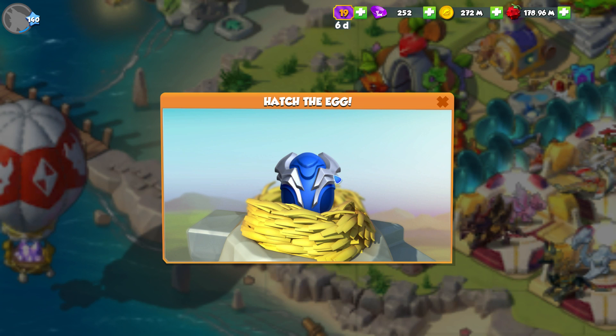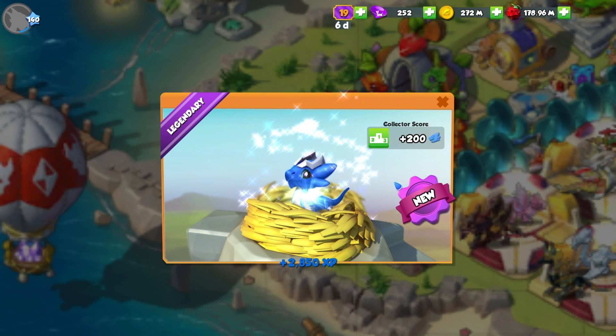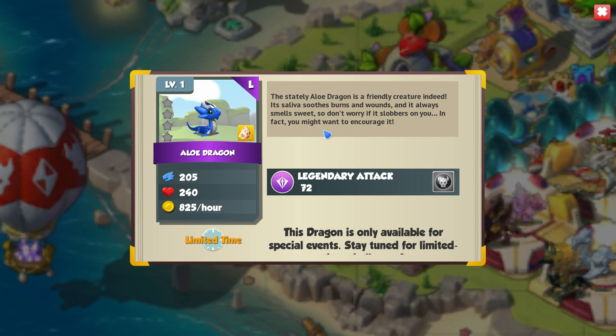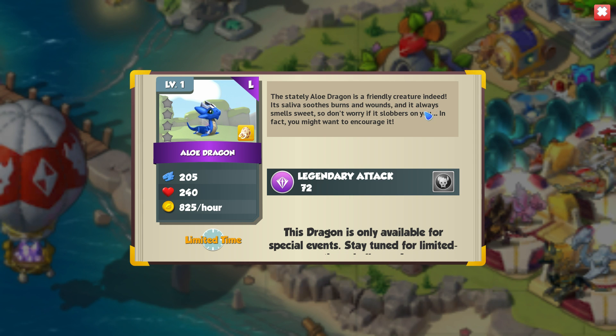Today in DML we have another legendary dragon to hatch. This is the Allodragon from the Stronger Together event. This means we now have all three of those special dragons from the charity event. The stately Allodragon is a friendly creature indeed.